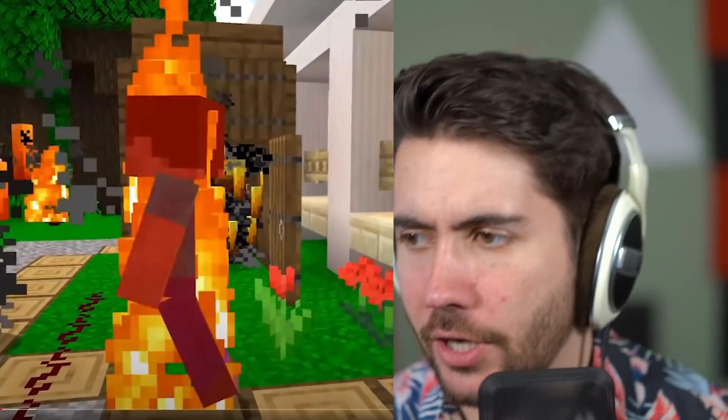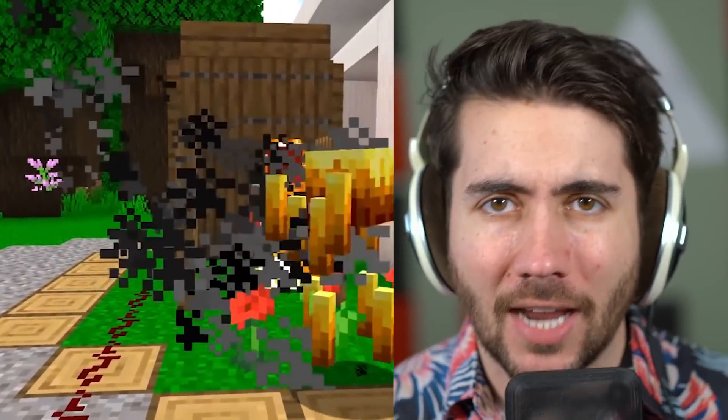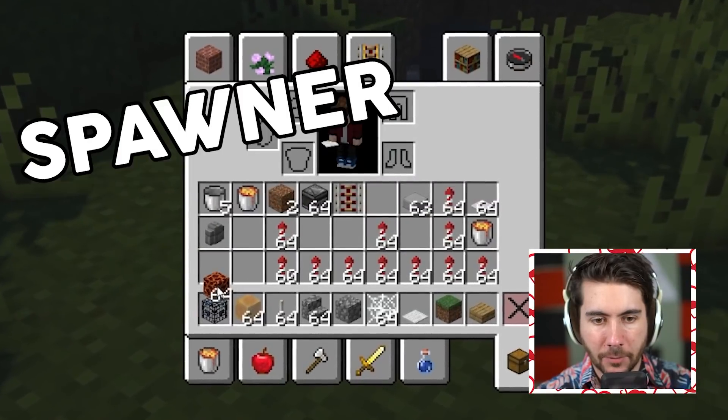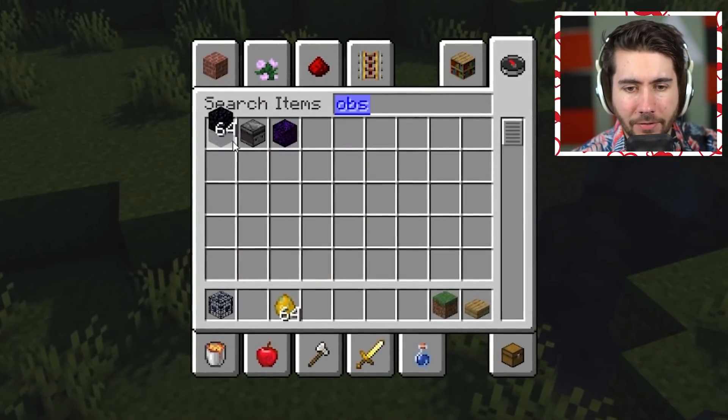What we have here is basically a blaze shed — you take some blazes from the nether, put them in a little shed, and launch them out. It's a one-time use trap, might get a kill, might not, and might also burn your base down. Overall, not a great trap. I'm not using that. Give ourselves a blaze spawner and make a proper trap out of it.